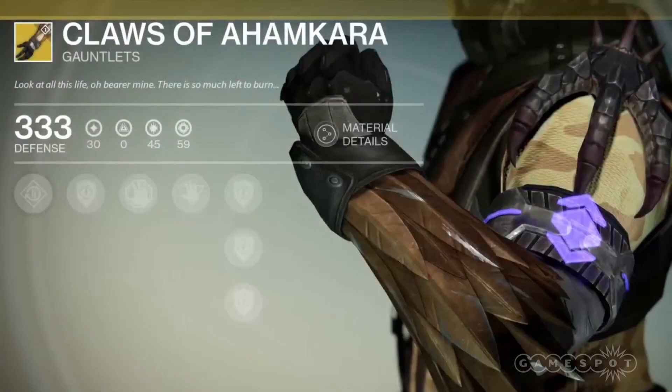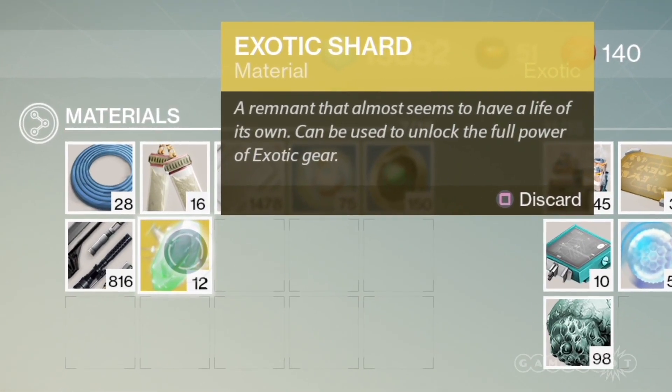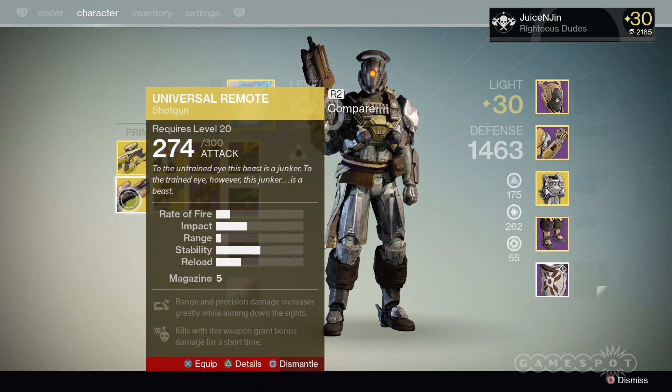In addition, as of last week he has started to sell a new currency called exotic shards, which you can purchase for seven strange coins. You can also get exotic shards from dismantling an exotic.